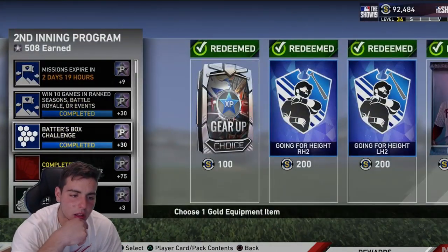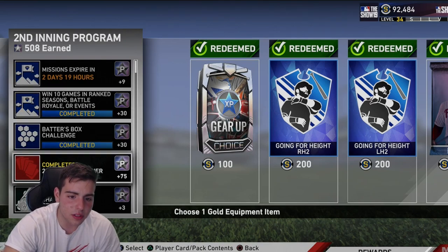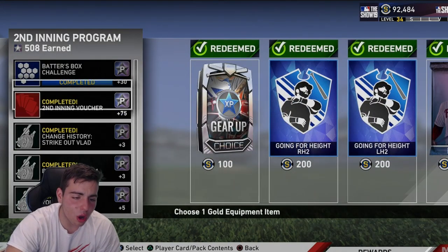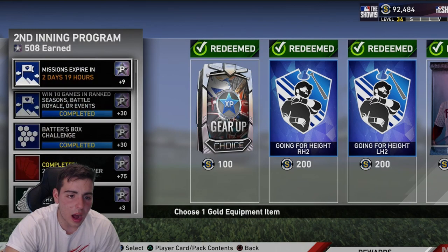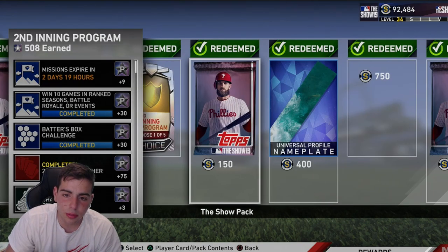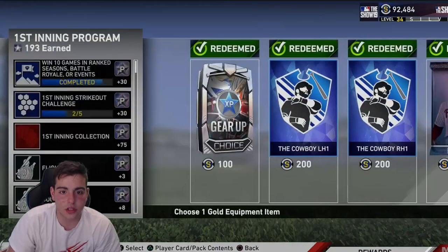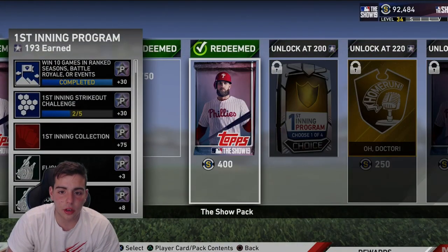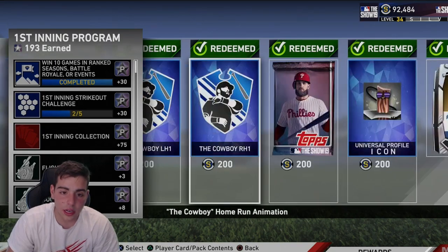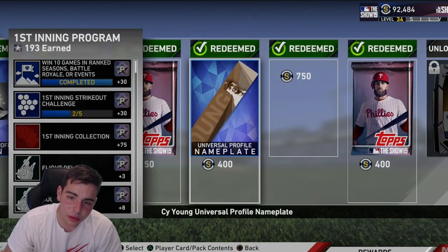So this is the Second Inning feature program as a reference — the Batter's Box challenge and all that grind: win 10 ranked games, I did all of this. I have 500 stars from grinding the last two or three weeks. Look at all this grind and look at how much stuff you get. The 75 vouchers get you all the way through the reward path — you get packs, diamonds. Right off the bat you're gonna get around 5 to 10k stubs just from doing the collection. You can pull a diamond, you can pull amazing stuff.